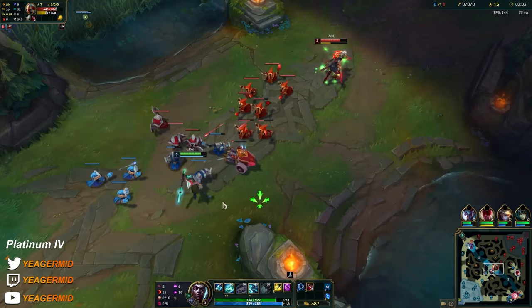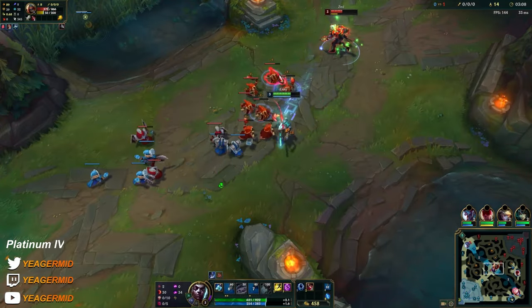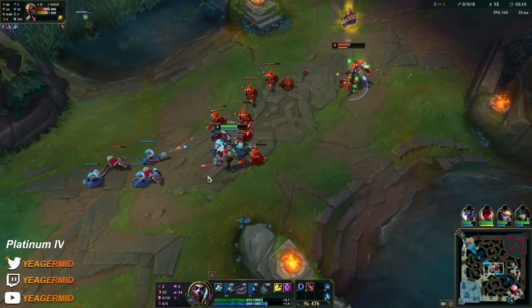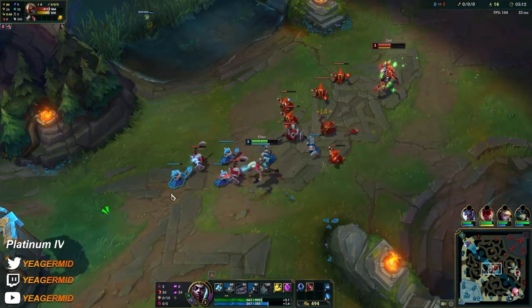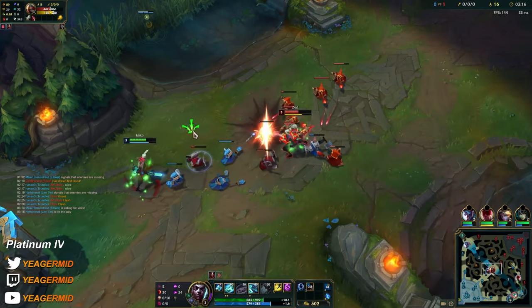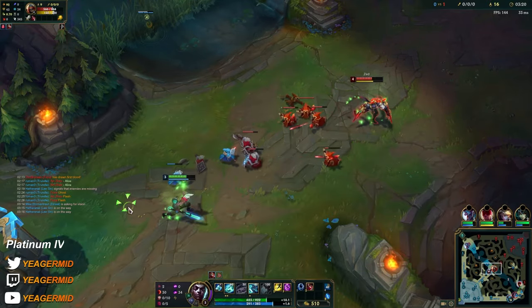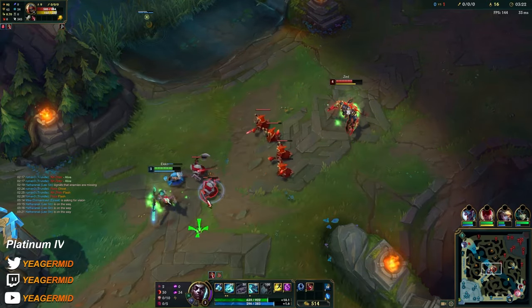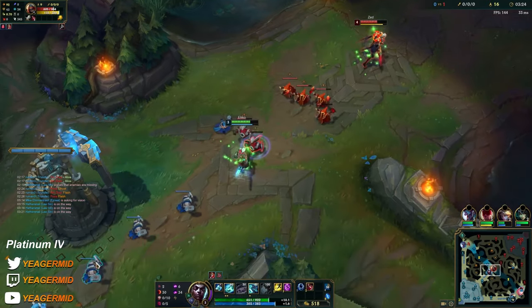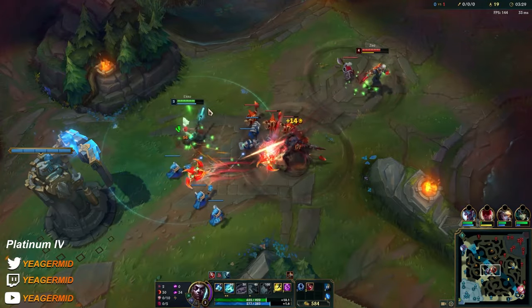I should have taken W — my bad. It's working out with 2 points into Q if you can hit it, but you always want to have W at level 3 because it makes your trading potential so much better. What's important is that you animation cancel — you use your E and Q at the same time. It makes it really hard to dodge your Q; otherwise it's pretty simple to sidestep.